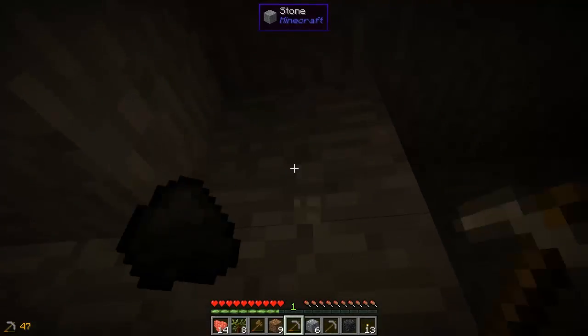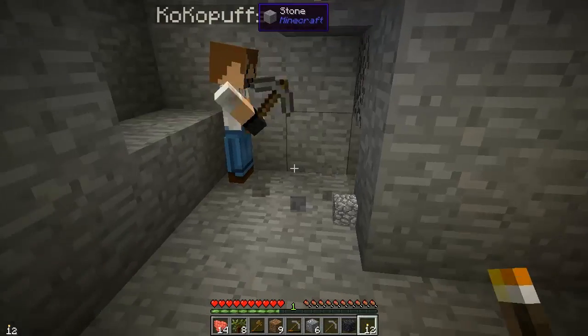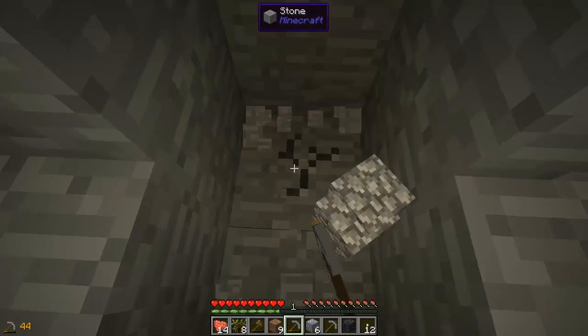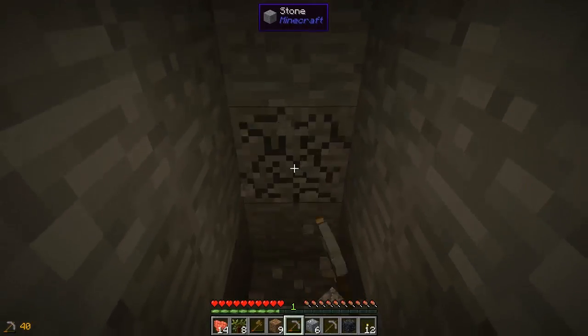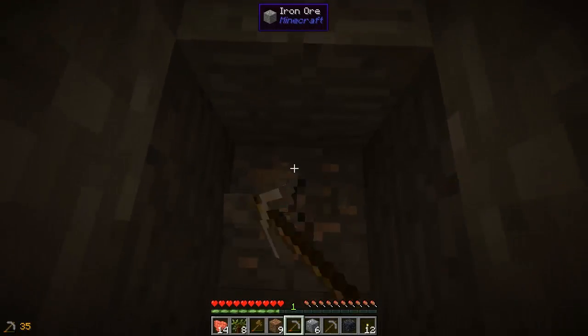We'll go back up there later. We want iron as fast as possible. We'll use these stone pickaxes up and then switch. I thought I had some wood on me, maybe I can build a crafting table. Oh nice. Half a heart left — oh shit, really? Whoa.